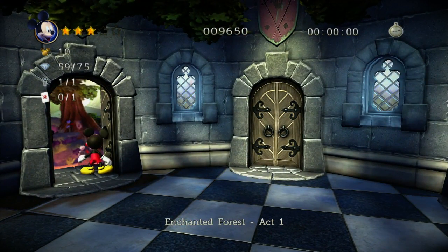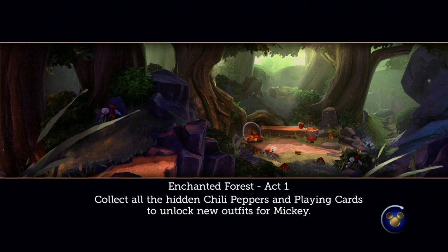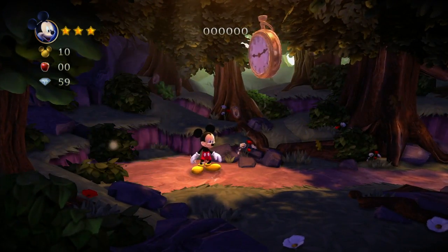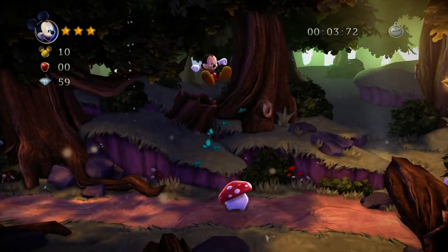You can see there's all these collectibles — I don't remember how much of that is from the original game. The original game was like, just finish it, man. There are playing cards, little trophies, diamonds — you need a minimum number of diamonds to get into the subsequent worlds, and you also have to finish the entire previous world. There are also hidden chili peppers.